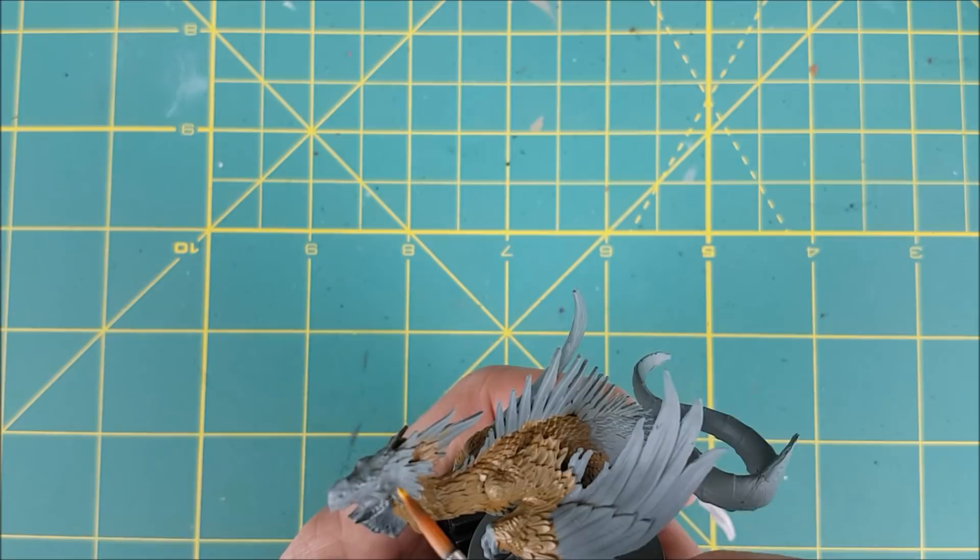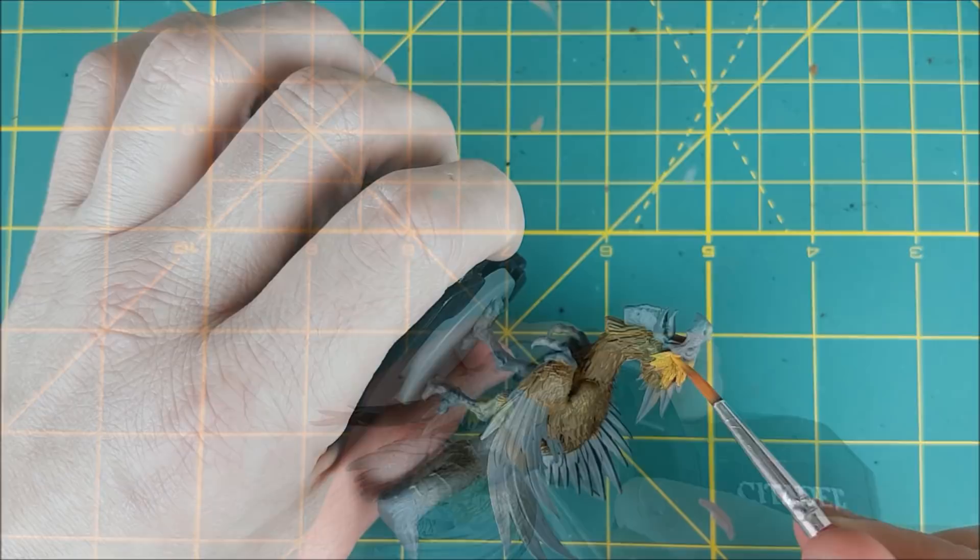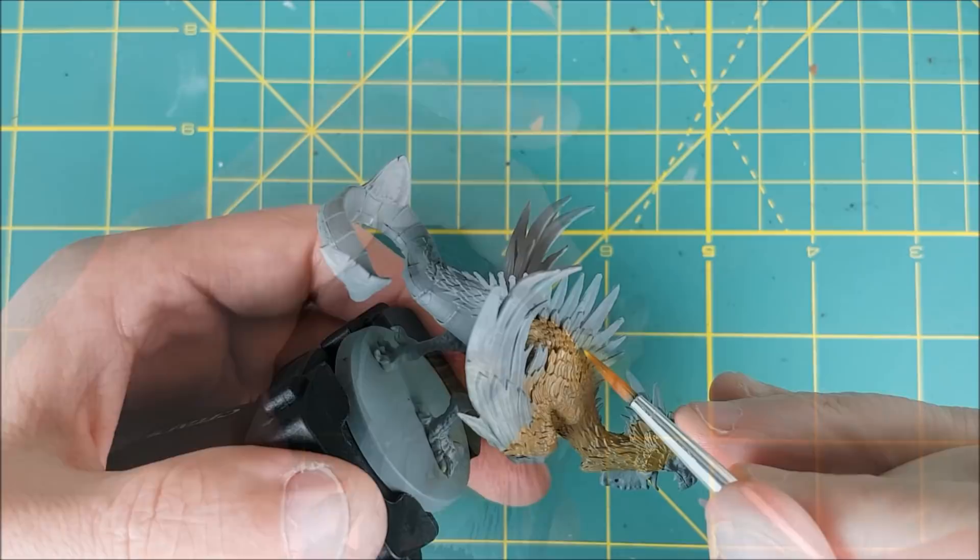I'm now switching to Averland Sunset and I'm painting all the large feathers circling the face. I'm also using this color on the small feathers along the spine of the Cockatrix.